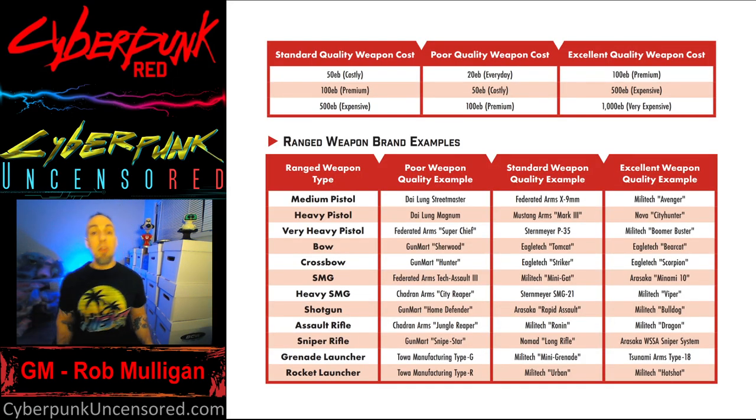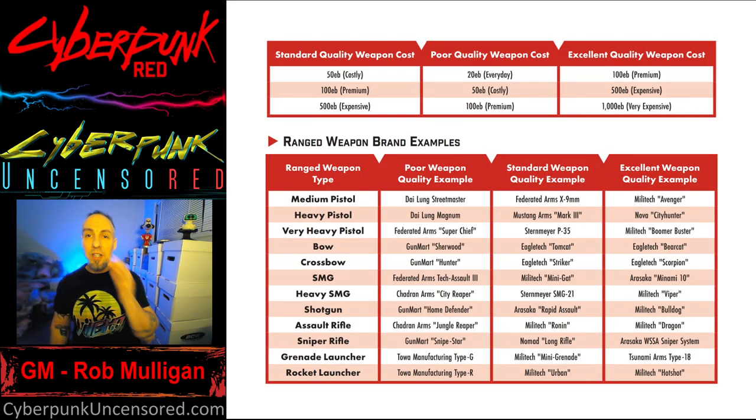In the book Cyberpunk Red there is a chart they provide, and it breaks down the three categories of weapon quality. There's either Standard, where you pay the normal prices listed in the book, Poor quality where you might pay a little less, or Excellent quality where you're going to pay more.